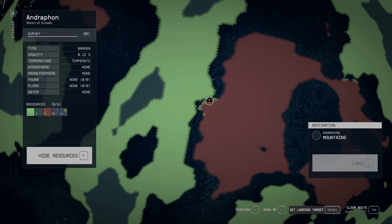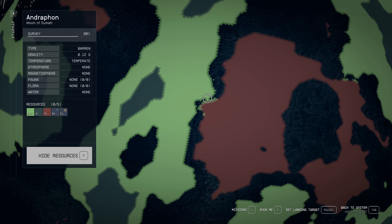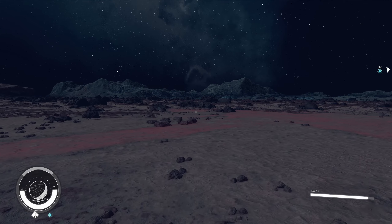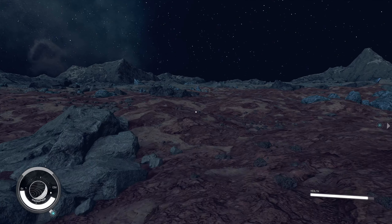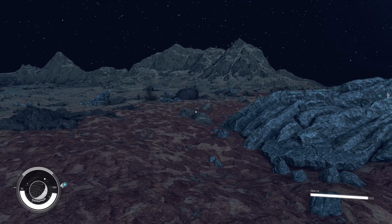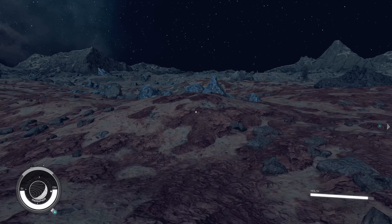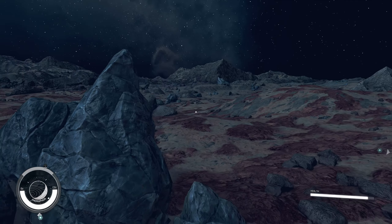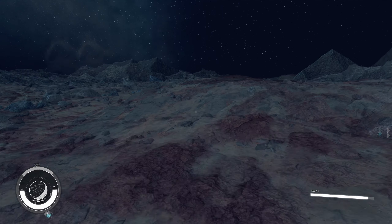I need to find a site for an outpost and I'm looking for the boundary here between mountains and craters. Just moving up a tiny bit at a time, find the change and land. You can see the boundary in the distance. If you can't see it from where you land, probably best to reload and try landing again. It can take a number of tries to find what you're looking for.